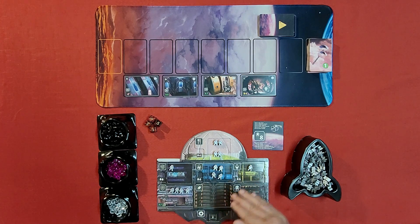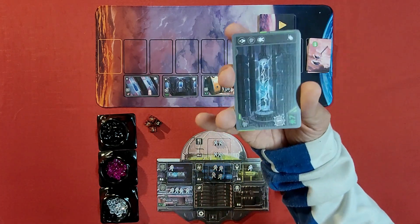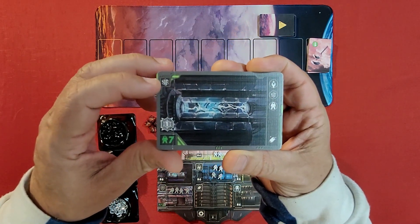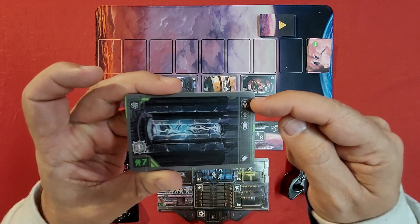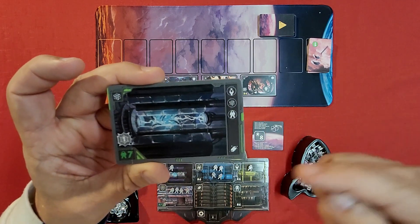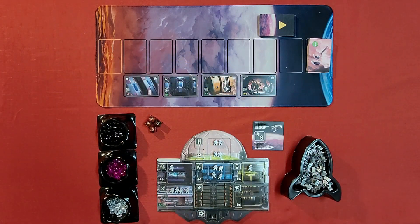These different sections are used to help you buy certain cards that get dropped here. For example, this card goes into the power department, and to get it you need to spend a v-knot from this department, this department, and then any department. You'll also have to pay a crystal for it — that's how you buy these cards.